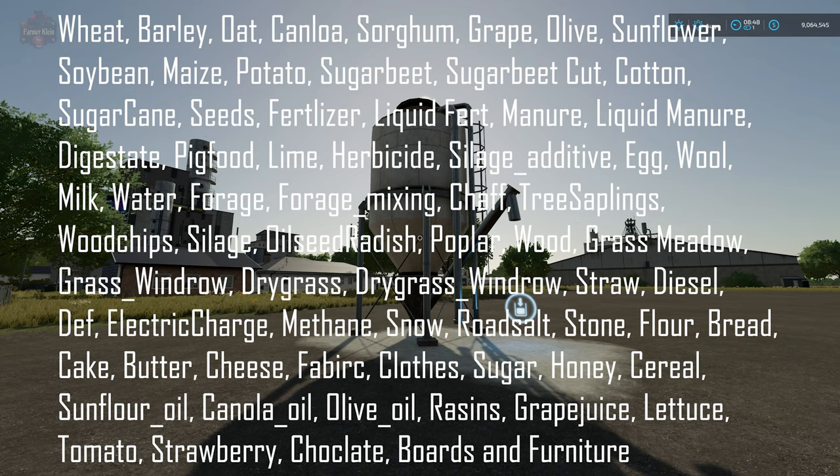Continuing the list: road salt, stone, flour, bread, cake, butter, cheese, fabric, clothes, sugar, honey, cereal, all three of the oils — sunflower, canola, and olive oil — raisins, grape juice, lettuce, tomato, strawberry, chocolate boards, and furniture.